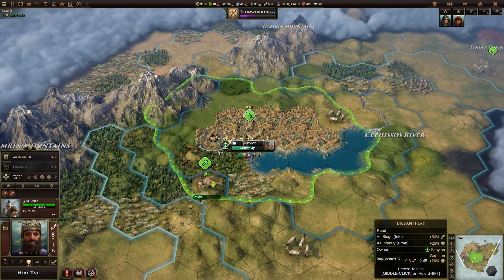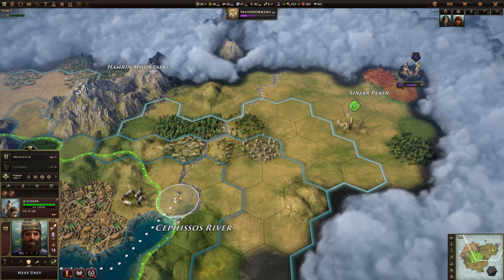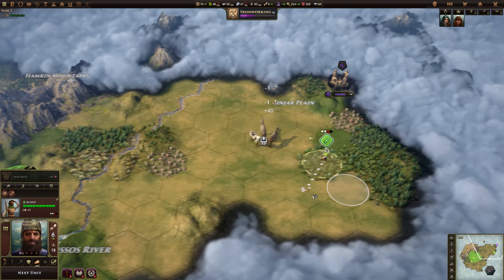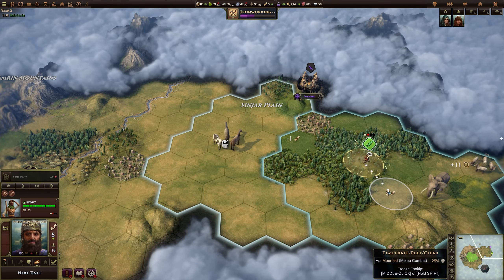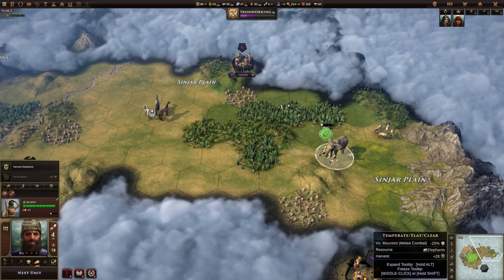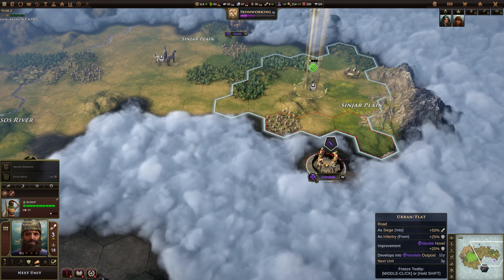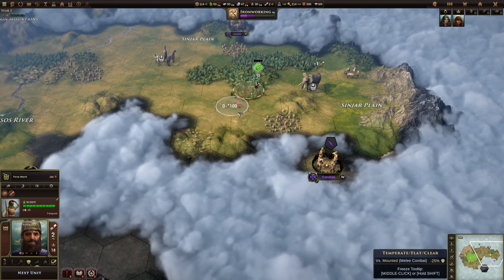We will go for Philosophy — we do want to try and push science if possible. Let's harvest those horses for free gold, and do a little bit of scouting where we can. Harvest the elephants for free gold. We've found more Vandals here, so let's go back and hide in the trees again. They've got two camps over here.